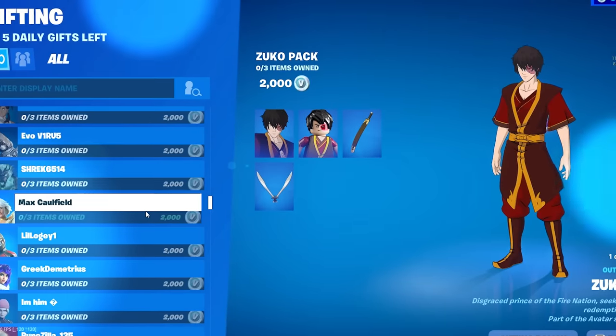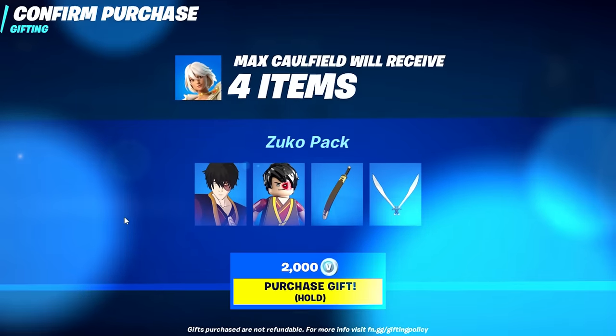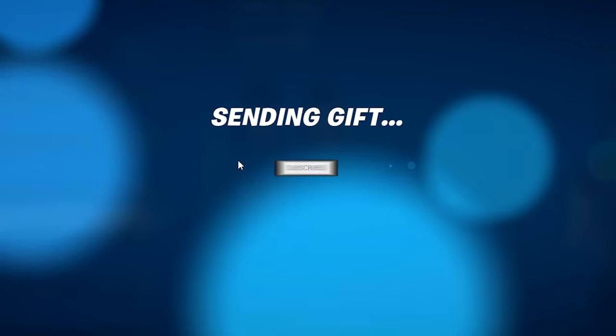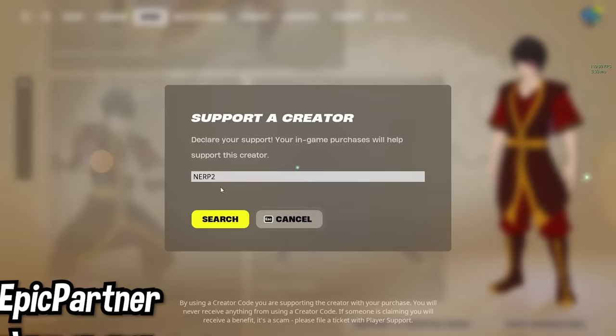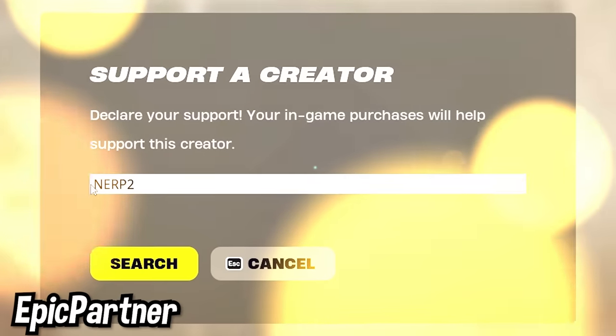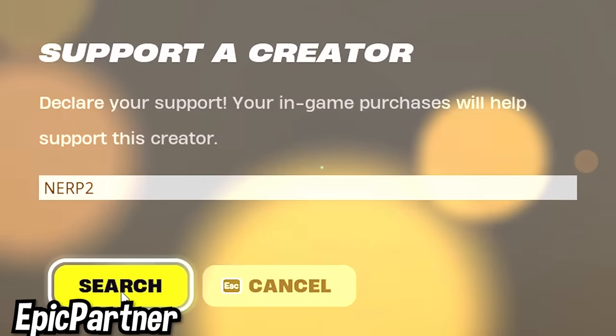If you want to be gifted any of the new Avatar skins in Fortnite's item shop, all you have to do is drop a like, make sure you are subscribed to the channel with notifications turned on, and leave your epic usernames down in the comments below. Big shout out to everyone using code NERP2 in the Fortnite item shop — you guys make all the videos possible, so thank you so much for all the support.